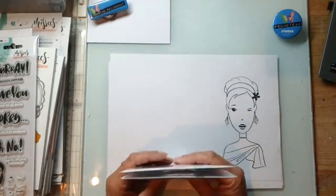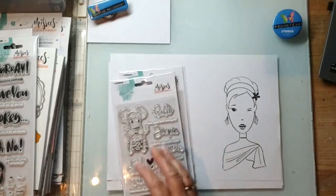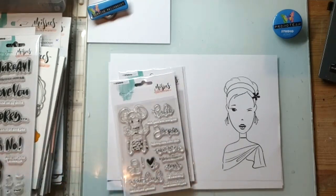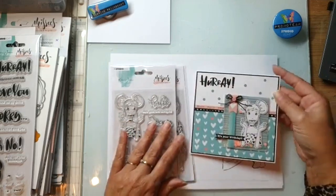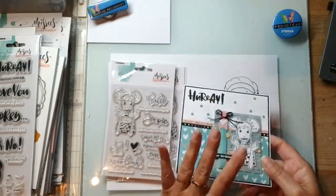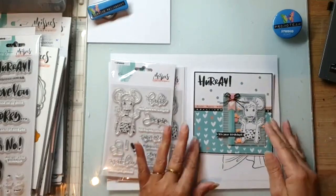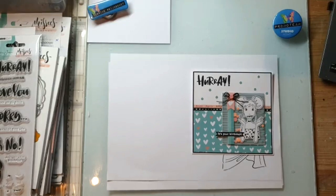Ik hoor dat vaak wel van mensen: 'Ja, maar waarom is er niks in het Nederlands?' Ik heb één voorbeeld dat ik al wel kan laten zien. Die heb ik met dit meisje gestempeld. En daar zit een schutzakje bij, want in die lijn zitten ook schutzakjes. Zitten pailletjes. Ik ga het zo allemaal laten zien.